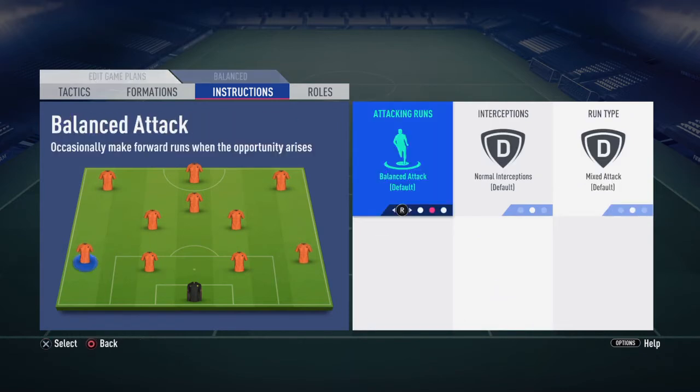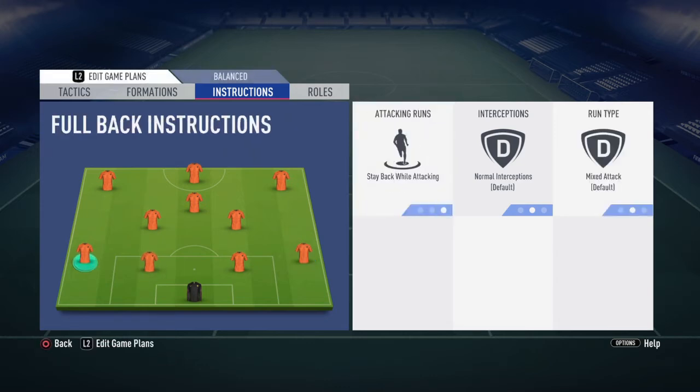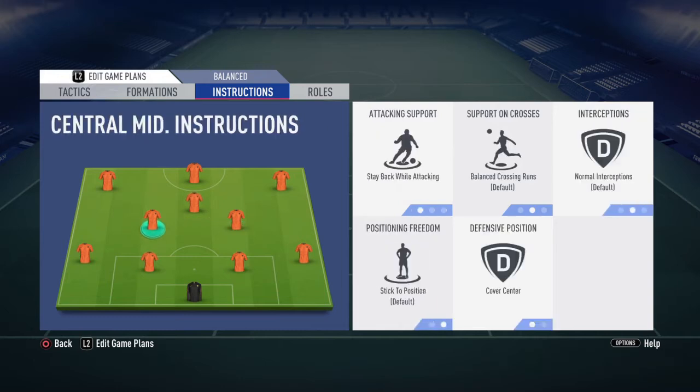For the defense, set stay back while attacking for both full backs. You cannot leave them on balanced or join the attack because they will make unnecessary runs forward and you'll get countered easily. It's very important in this formation that your defensive line stays in position. With your wingers already high up the field, it's not necessary for the full backs to join the attack — six players up front is enough.